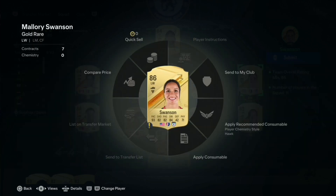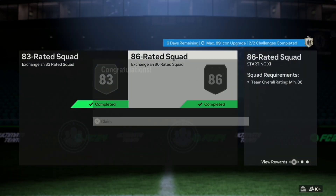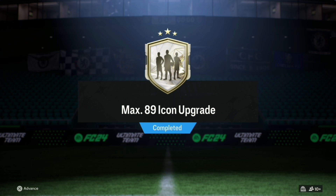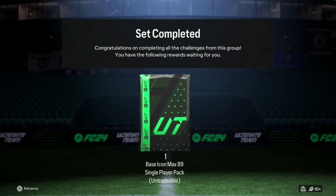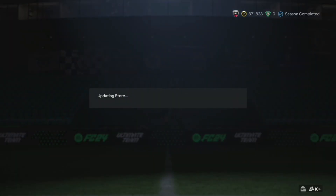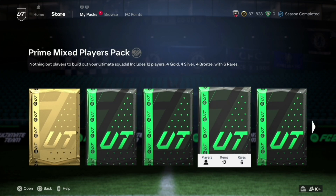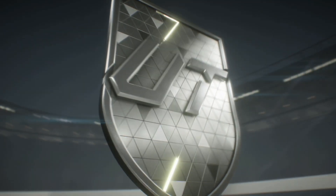There we go then guys, that is the icon SBC done. We are going to smack this open as quick as we can. Let me know down in the comments if you are going to do this SBC. Let me just have a quick check on Footbin — currently it doesn't have a price point, but an 89 you know there's a lot of stuff you could get from this that could make or break a team.